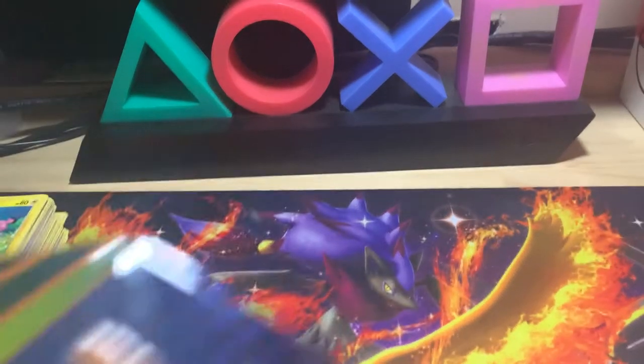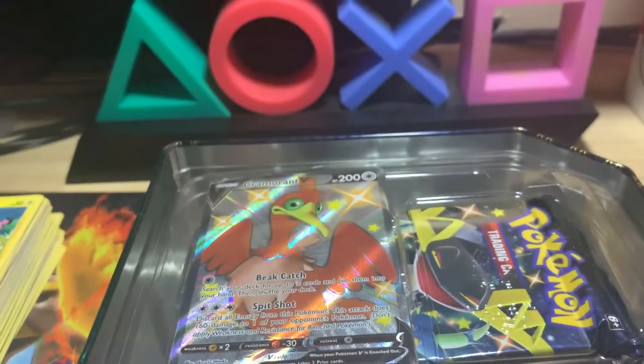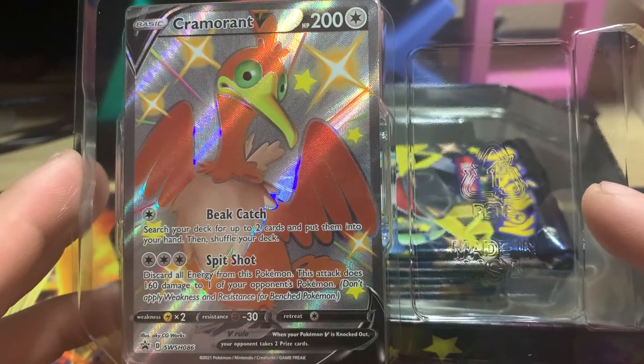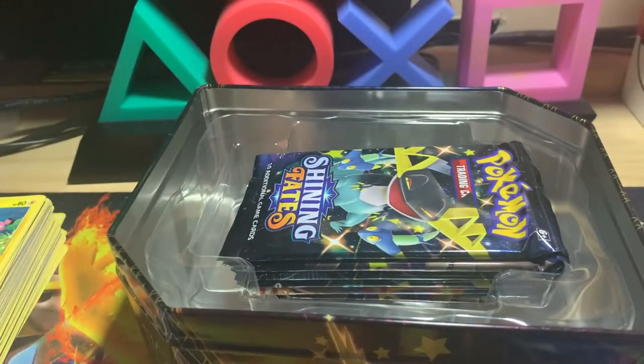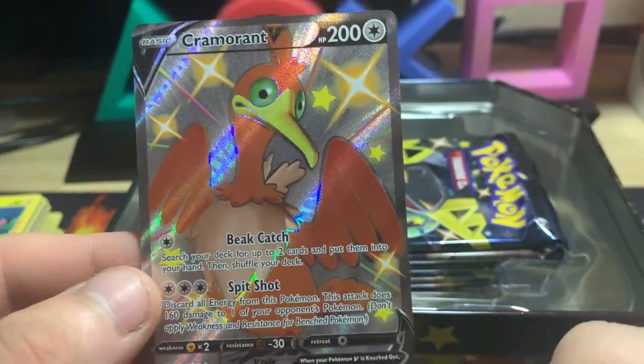It's literally a penguin. All right, now we're going to hop into this Cramorant V box. I do not have a Cramorant V just yet — I think I have one Eldegoss and then maybe like two or three Boltons. Let's see if we can pull something crazy out of this tin. Let's see if we can get some pretty good centering on this promo card. The top looks a little thin — it's not quite even with the bottom, but it doesn't look terrible overall.